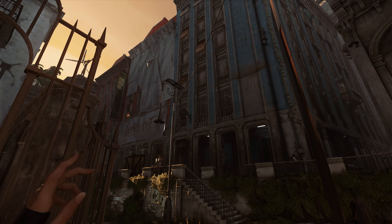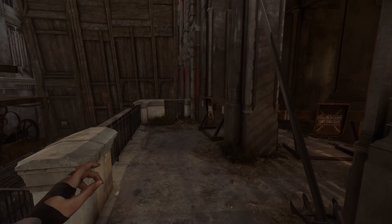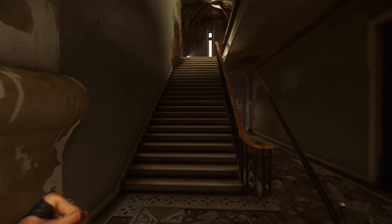You probably remember this type of building from the Edge of the World mission. There are, of course, bloodflies in here you're going to have to deal with. So we're going to head over here — the entrance is on the left-hand side here.